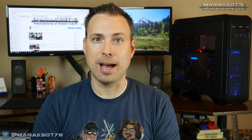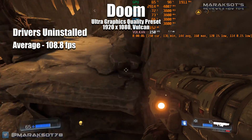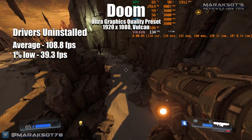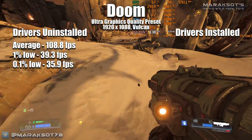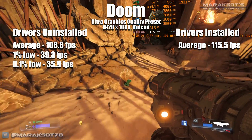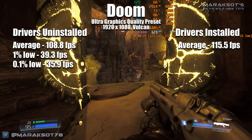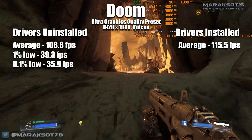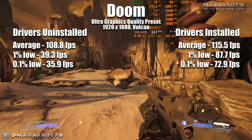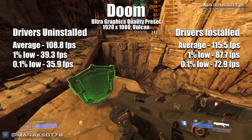All the games so far have been DirectX 11 or 12, so what about a different API like Vulkan? Without the most current drivers in Doom, we averaged 108.8 fps with a 1% low of 39.3 and a 0.1% low of 35.9. With drivers installed, our average frame rate increased by 7 fps to 115.5 fps — a 6% increase. But when it comes to the 1% and 0.1% lows, that's where things get much more exciting: they skyrocketed by over 100% each, up to 87.7 fps and 72.9 fps. This is more the type of result I was expecting to see when I started making this video.